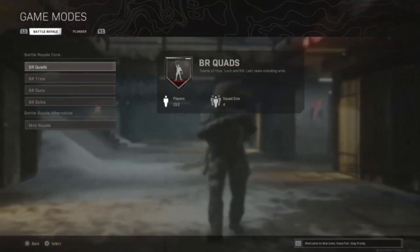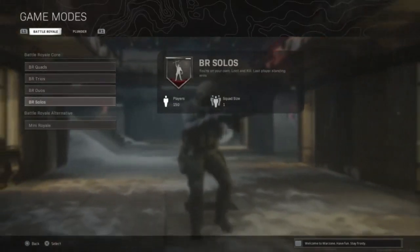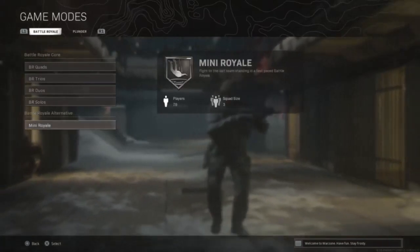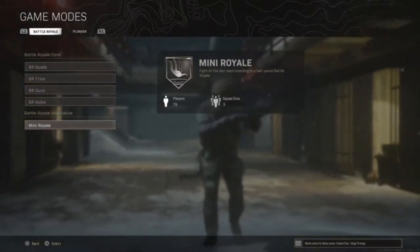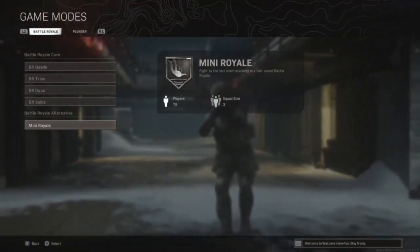If you notice, in those four options — quads, trios, duos, solos — you have to have 150 players in order to play. If you go down to Mini Royale, you'll notice it goes down to 78. That's not the maximum number of players; you can actually have much less than that. So what we're going to do is click Mini Royale.